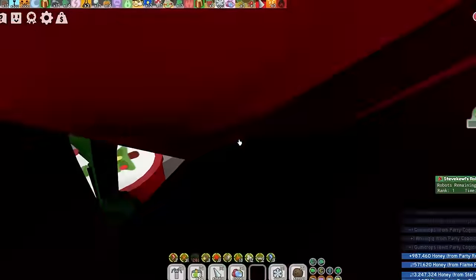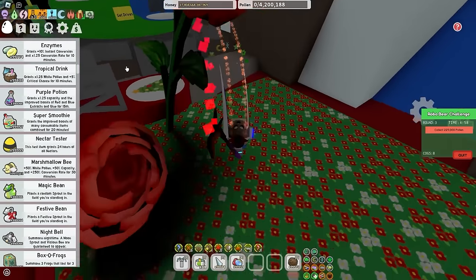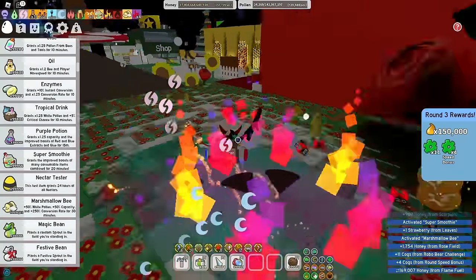Round two's over. But I do hope the robot challenge doesn't make me lose my sanity too much. Round three — time for more spicy bees. You can probably tell it's the next day because all my nectars ran out. Anyway, let's use the super smoothie again, the nectar tester, marshmallow bee, and all that good stuff. And round three is done.